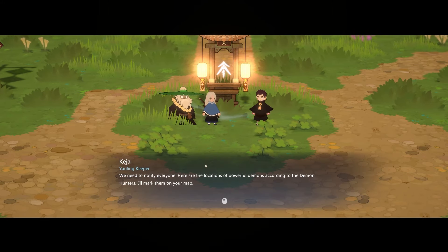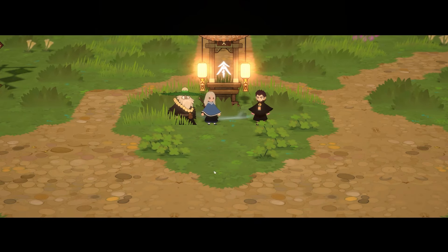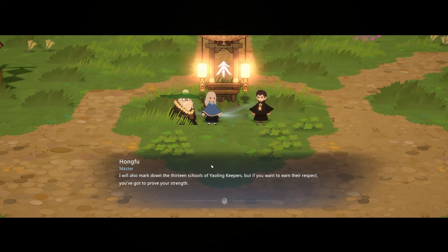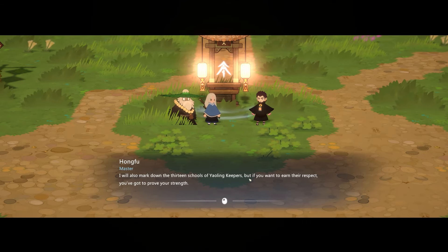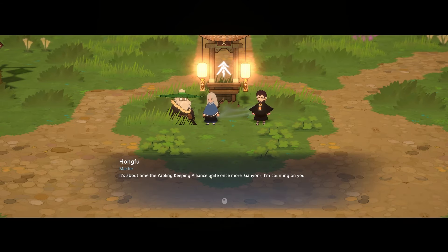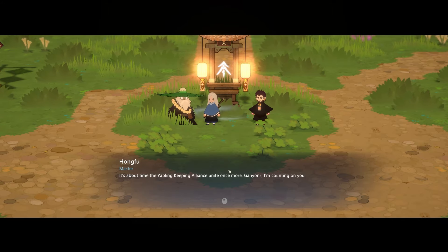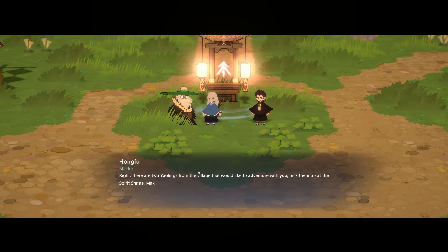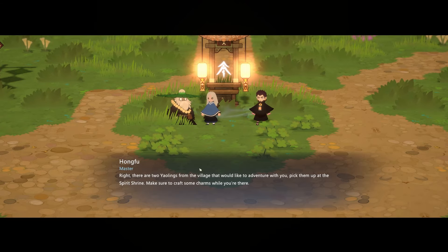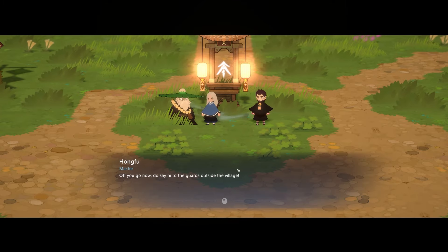We need to notify everyone. Here are the locations of powerful demons according to demon hunters — they'll be marked on the map. The master will also mark down the 13 schools of Yowling Keepers. To earn their respect, you've got to prove your strength — are they going to give us badges? Or maybe seals or stones, something more East Asian? It's time for the Yowling Keeper Alliance to unite once more.